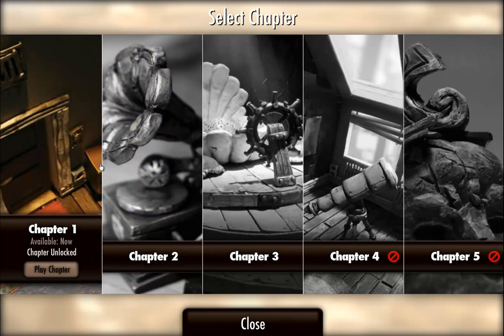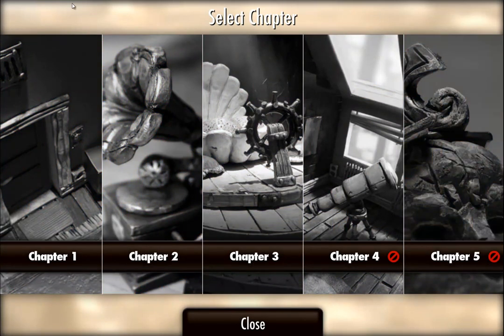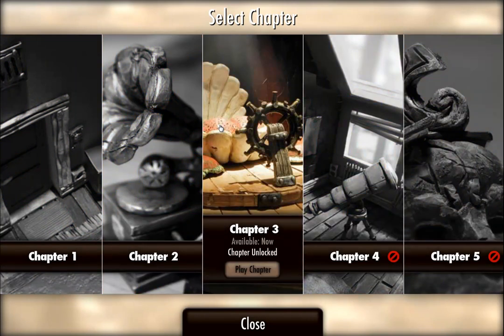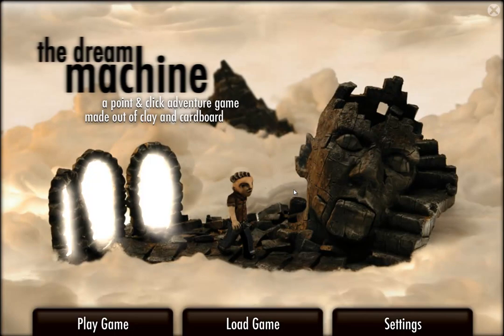It comes out in chapters — five chapters as well, just like The Walking Dead. However, with this one, the first three chapters are unlocked, and the fourth and fifth are not released yet. So I don't know much about the game. I would give you a nice little introduction, but all I can tell you is that it's a point-and-click adventure game made out of clay and cardboard. Now that seems really cool to me. I'm always a huge fan of different art styles, and I know a lot of people are.